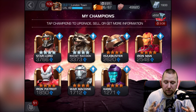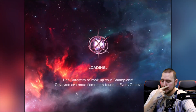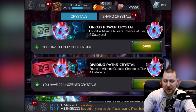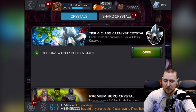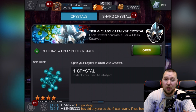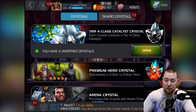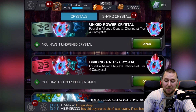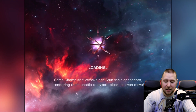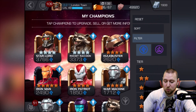What I'm really hoping for now is in the crystals - I'll quickly show you. I've got these alliance crystals and the tier four crystals to open, which could possibly give me tech catalysts. If we get three techs, we could actually take Kang up to rank five. Fingers crossed. If we don't get them there, we may have a chance in the alliance. If we get two skills, since I've already got one skill, that could go to rank five too - but I really want to get Kang to rank five.